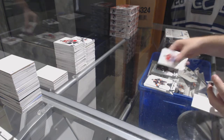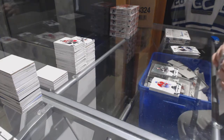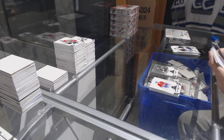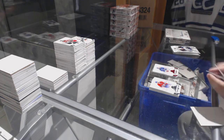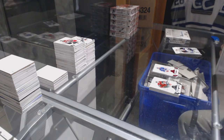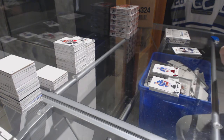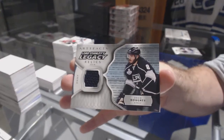LA Kings, Jeff Carter, $5.99. Rangers, number 2.99, Matt Zuccarello. Lord Stanley's Legacy Relics, Drew Doughty for the LA Kings.